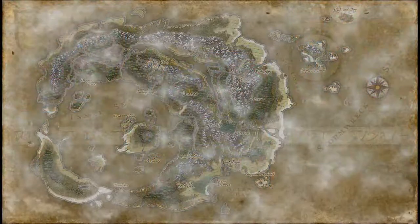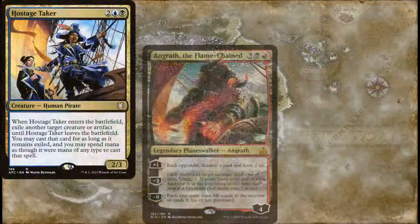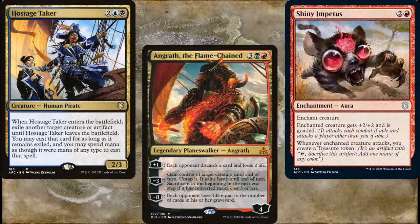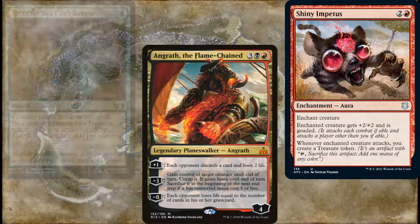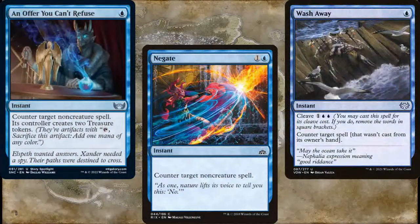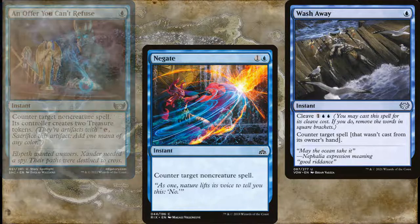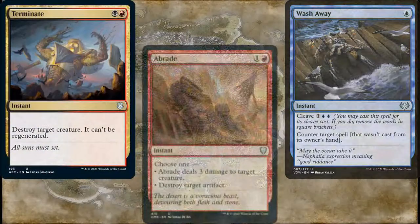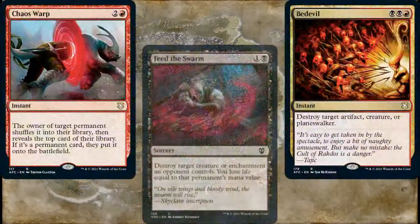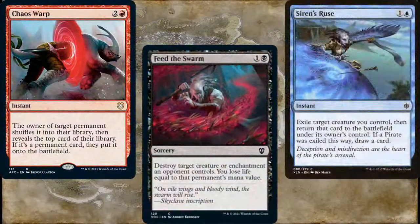Our interaction consists of Hostage Taker and Angrath the Flame Chained to help steal more stuff, and a Shiny Impetus to get rid of annoying blockers. For counter magic, we're running An Offer You Can't Refuse, Negate, and Wash Away — which may be the most underappreciated counterspell printed in recent memory. For spot removal, we've got Terminate, Abrade, Bedevil, Chaos Warp, and Feed the Swarm. Finally, a Siren's Ruse for protection.